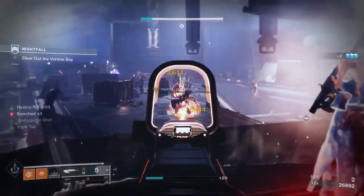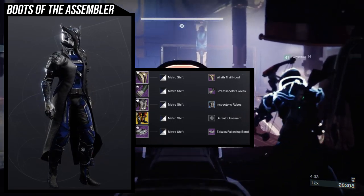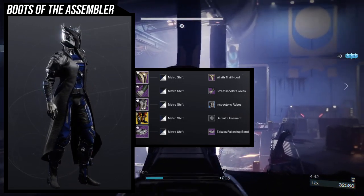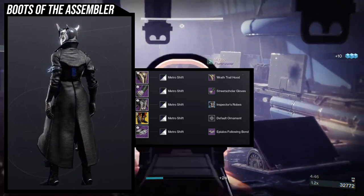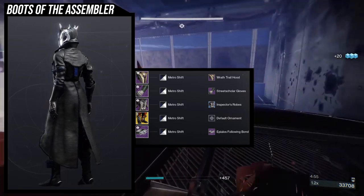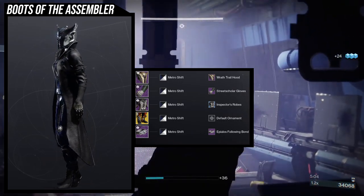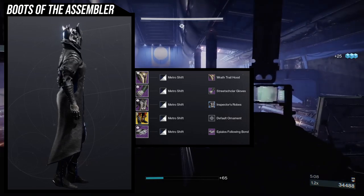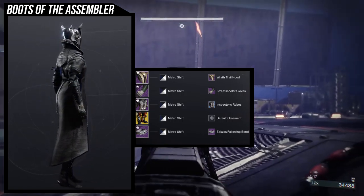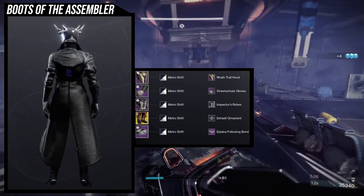The exotic itself is fine, it's just going to be hard to revolve a look around because it's not that distinct. For the first look, we're using Metro Shift as the shader. For the helmet, Wrath Trail Hood; gloves, Street Scholar; chest, Inspector Robes; and the Apylos Following bond. I'm using most of these for the rule of cool and to showcase the boots. The Inspector Robes are heavy on the left side, and the Street Scholar gloves complement that — armor on the left, none on the right. Wrath Trail is just one of my favorite Warlock hoods.